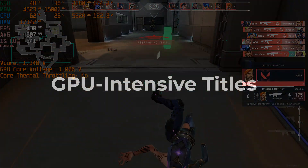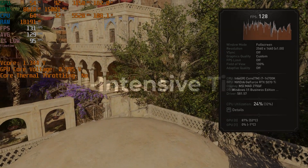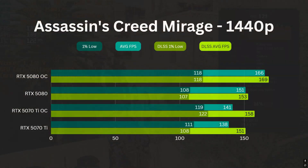How about GPU-intensive titles? In Assassin's Creed Mirage, the 5070 Ti OC is capable of running 141 FPS in native 1440p, which is about 7.1% behind the stock 5080 — it was 9.4% before overclocking. However, when DLSS quality is enabled, it can achieve 158 FPS on average, which is actually higher than the 5080's 153.